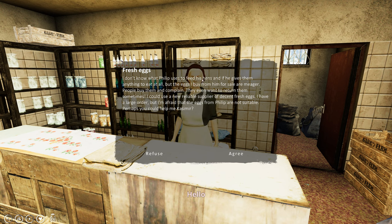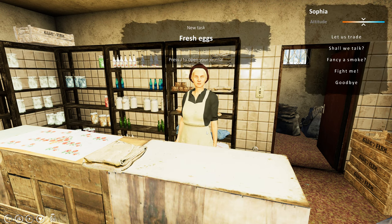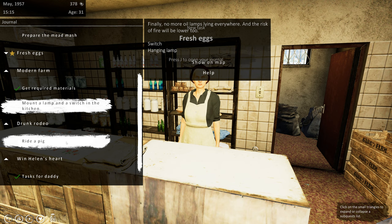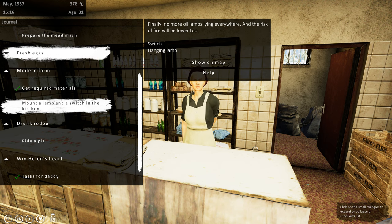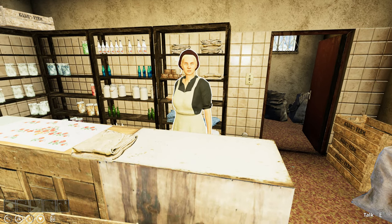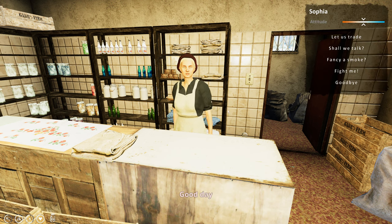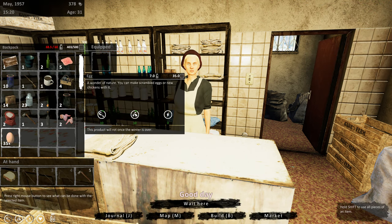I might ask her to see if we can help her in any way though. She says: 'I don't know what Philip uses to feed his hens or if he gives them anything to eat at all, but the eggs I buy from him for sale are meager.' She has a large order. So how many does she need? Let's open this up - 16 eggs. Well I have 35 - I just collected a few.